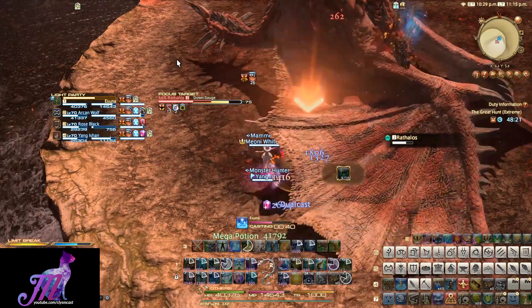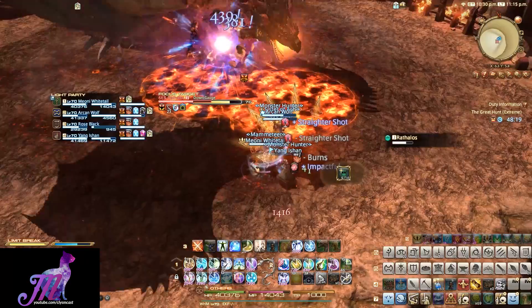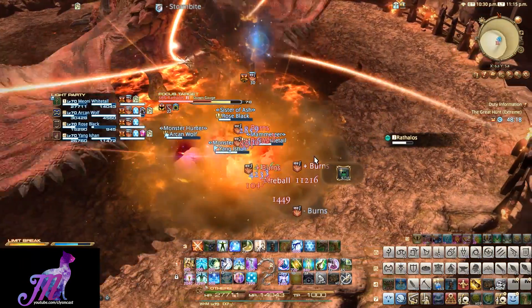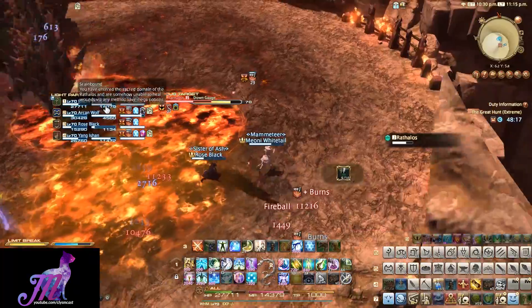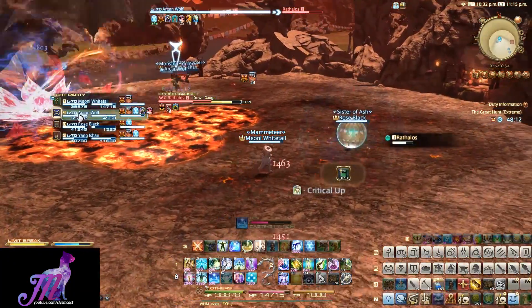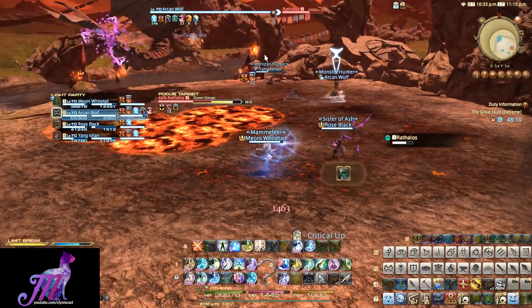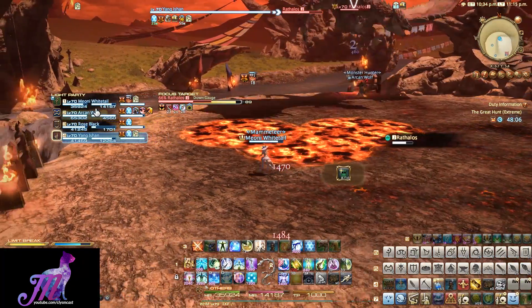After all three circles go off, you will need to spread immediately — don't wait for anything. Use another potion if you're close to death. At this point the boss goes back to his random dive targets, and if all of you are in melee range and don't move fast enough, you're easily going to cause a wipe. We tried to stay in separate parts of the arena pre-arranged before the pull, but common sense and spreading works just as well.